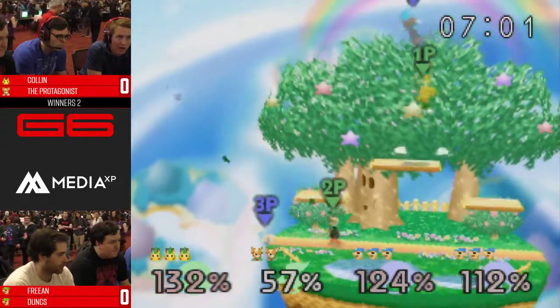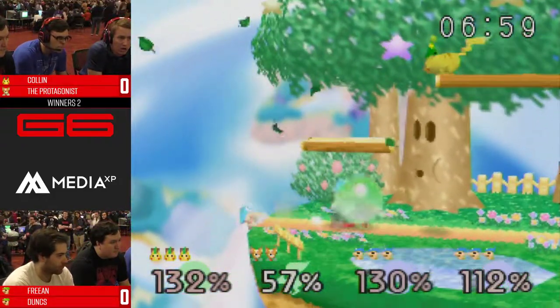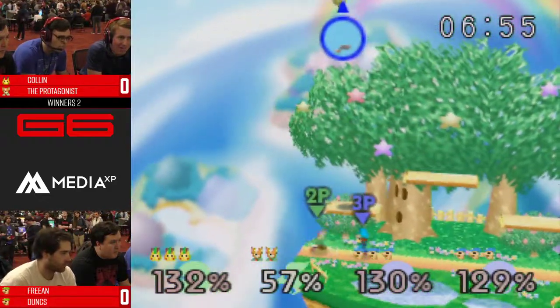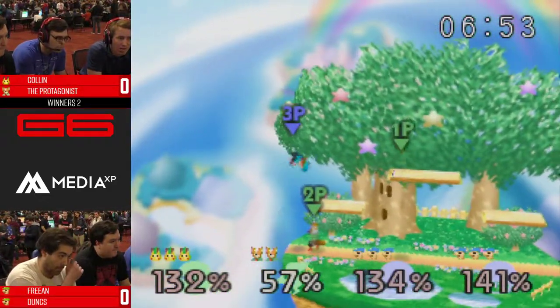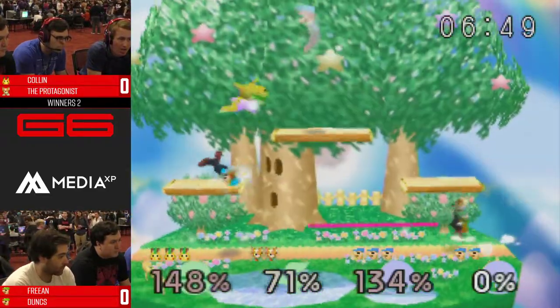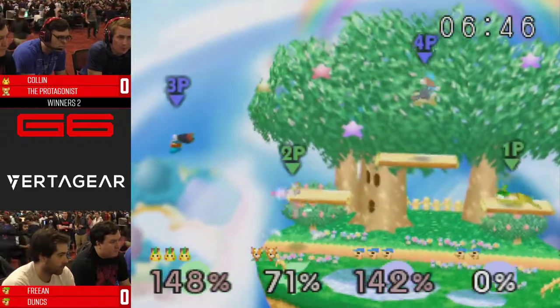Good up tilt. It's popular to down tilt the bros at the ledge — like that, you get good kills. But that horizontal fireball can cause a clank and you just outright miss Luigi, as we just saw there.